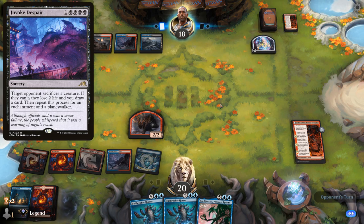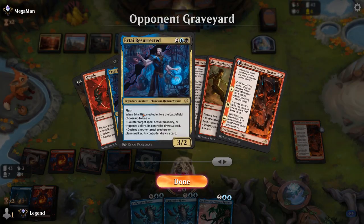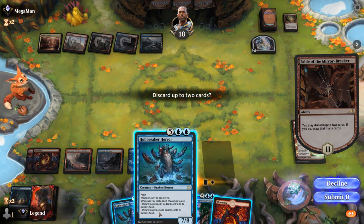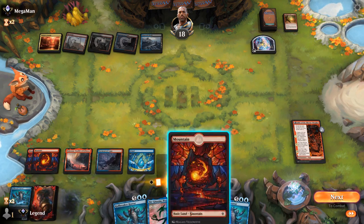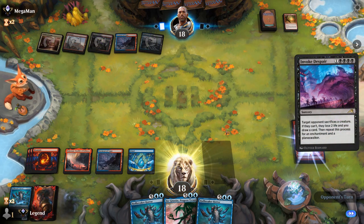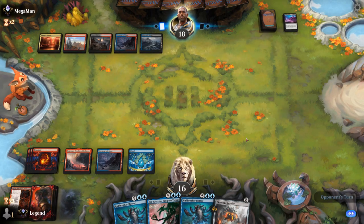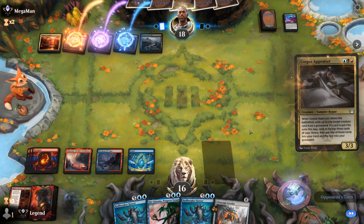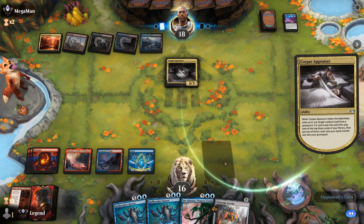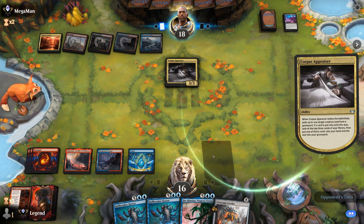I'll discard one Hullbreaker and find another one. There's the Invoke Despair we were fearing — opponent gets to draw two and another expensive card we cannot cast. That would have been a perfect spot to resolve Jinn. There's a Corpse Appraiser which we were suspecting as well. It's tricky to enact our game plan against a mix of removal, graveyard hate, and potentially counter spells. Opponent has Nots Pick Shield Roots so their hand must be stacked.